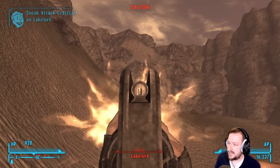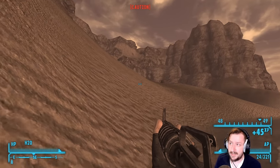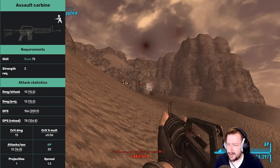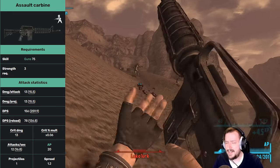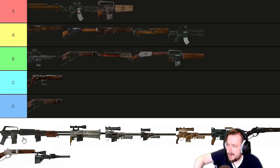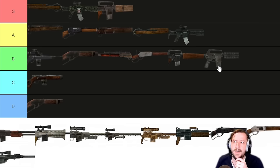Up next is the Assault Carbine — an interesting one because it's our only weapon that shoots the 5mm round, which generally does low damage. But with Armor Piercing rounds it's actually really strong since it ignores almost all types of armor. It has a high rate of fire, low damage per shot but high DPS. Its crits are terrible — you don't really want to rely on them. Action point cost is okay and spread is not that great. It is affected by the Grunt perk. It does have pretty high health, though it can chew through that quickly from firing so many rounds. I haven't used the Assault Carbine that much in my New Vegas playthroughs — usually I get it late game and have fun with it, but it's never been my main weapon. I'm going to put it B tier — similar to the Service Rifle, though you tend to get this one a bit later.